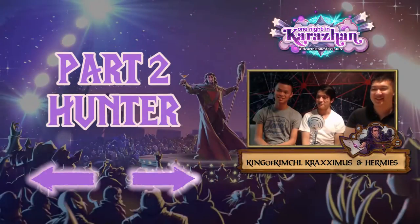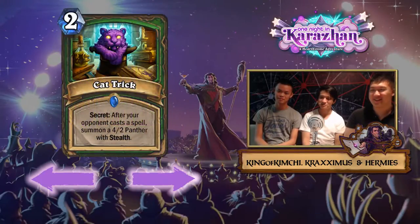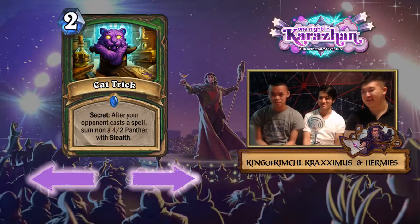Now we're going to get started with the Hunter cards. The first card is Cat Trick - a new Hunter secret. It's Cat in the Hat, how cute. After your opponent casts a spell, you get a Jungle Panther, a 4/2 with stealth. I like the idea of it, but I think it's pretty bad - it's too conditional upon your opponent fulfilling a requirement that doesn't happen all the time.